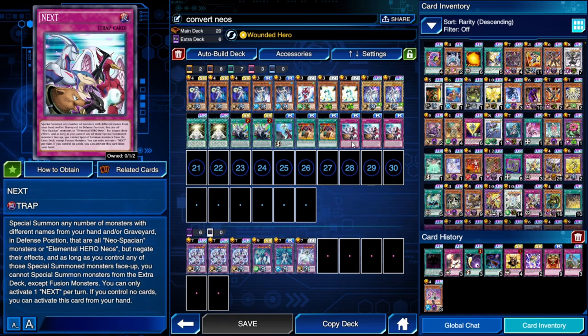One of the best Neos support cards is Next. This card is so good because it can be activated from the hand if you control no cards — your opponent cannot prevent you from summoning by destroying or banishing it, because they won't know it's in your hand. When you activate it, you can special summon as many differently-named Neospacians and Neos as you can. If you have a couple of Neospacians and Neos, you can fill up the field, access a contact fusion, or use it as protection when your opponent is swinging in.